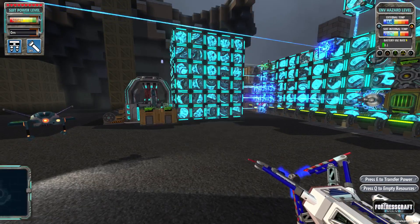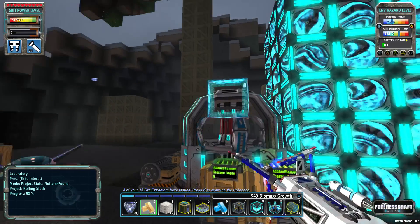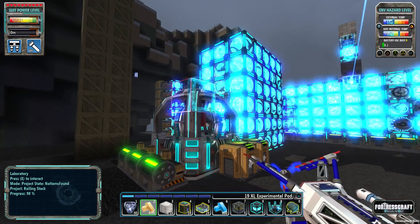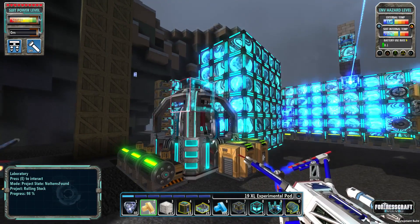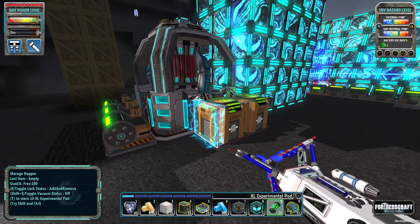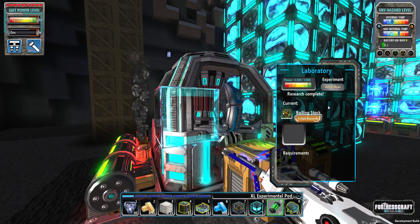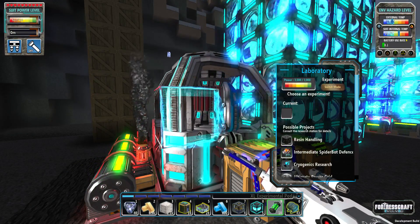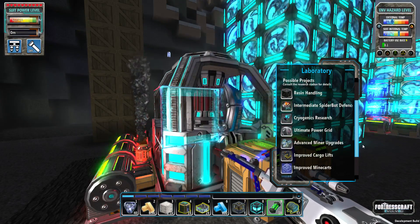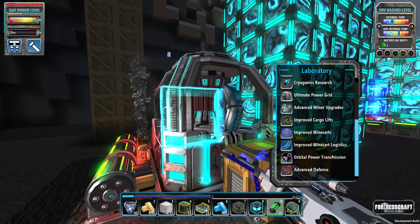I just finished - or I'm about to finish - the rolling stock research. I just need one more Excel pod, so let's get that. A cool little thing I learned: you can hold Ctrl and press T to input a single item into a hopper, which is pretty cool and definitely makes things easier. It unlocked a bunch of goodies - mine cards, improved cargo lifts!